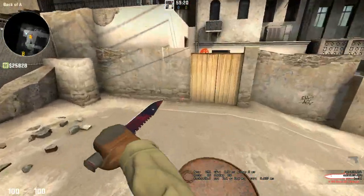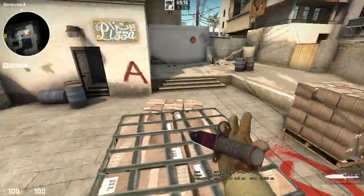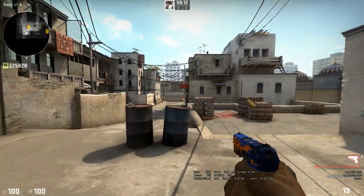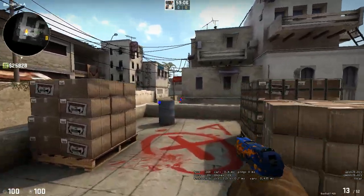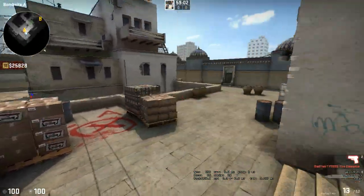When I'm talking about CT-sided shots on Dust2, one position I really like is playing around the single box. You can play here and just rate people coming long A. This is super, super CT-sided around the single box.